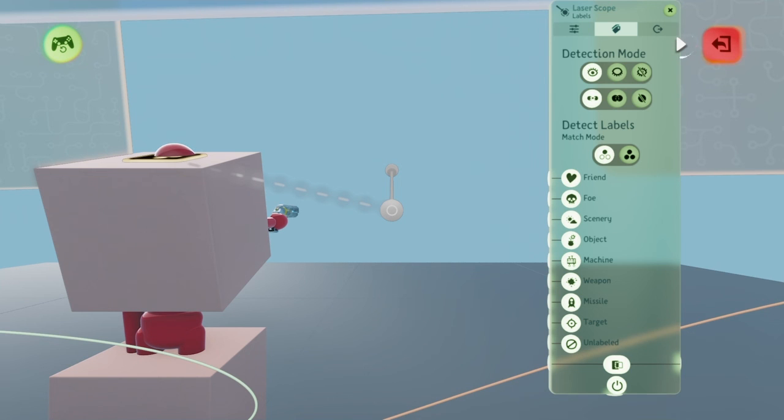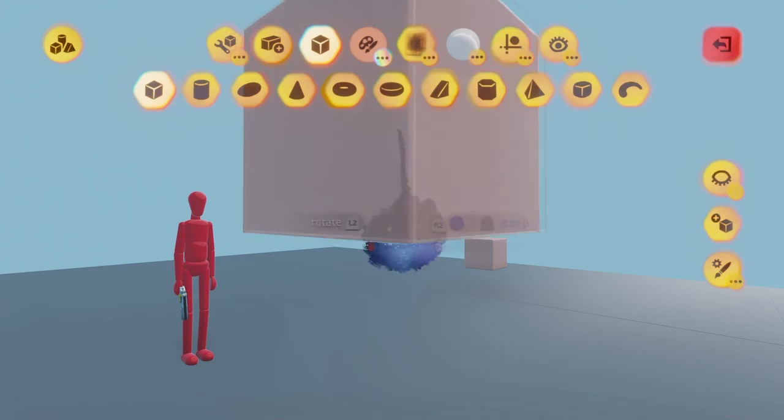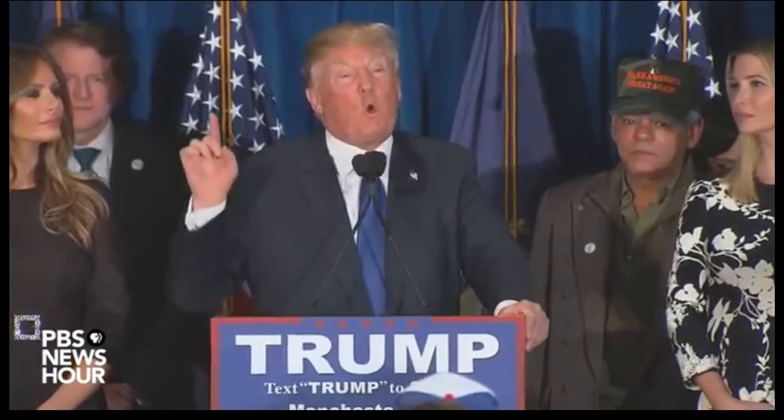Before we make our projectile, we first need to see if our shooting will be accurate. Reset your scene and go into sculpt mode. You'll want to make a pretty long wall — we're going to build a wall for testing our shooting.